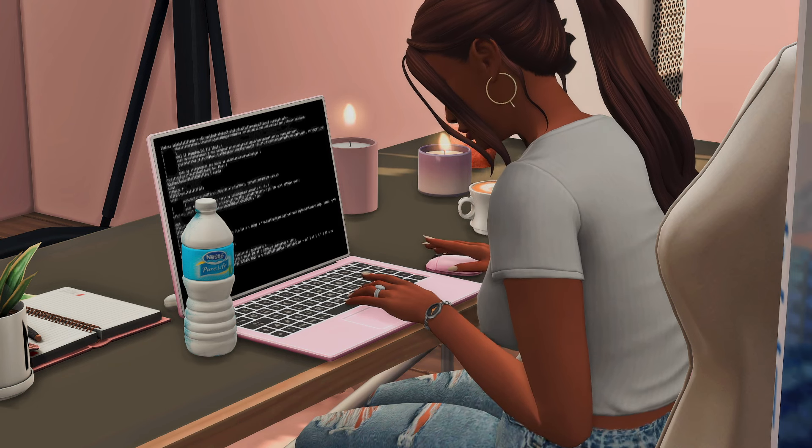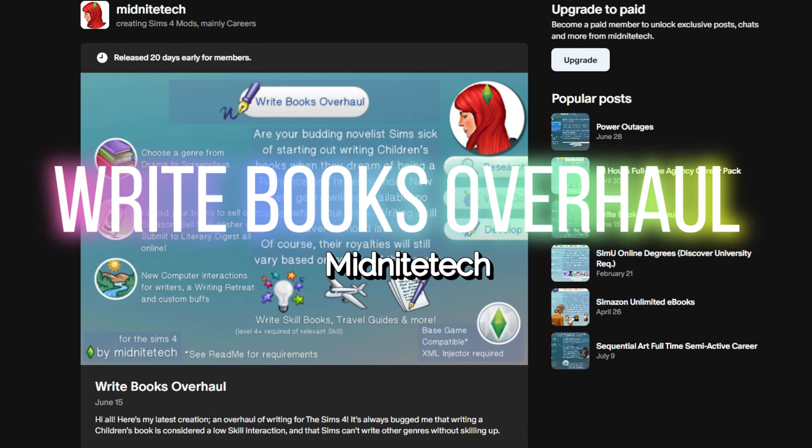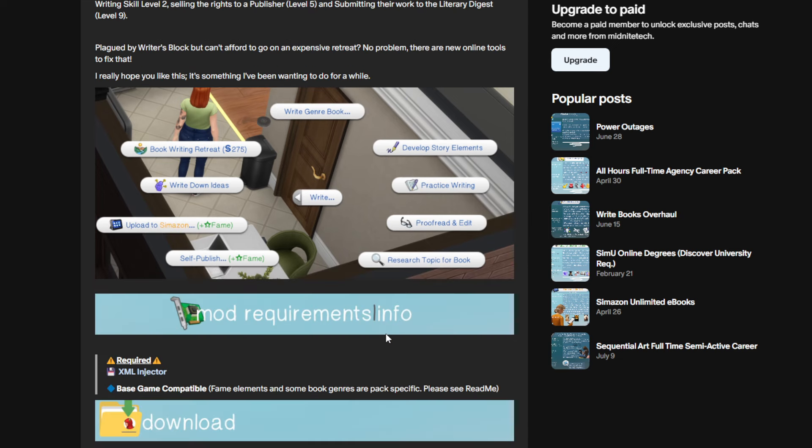Go ahead and download this override mod by Sim Katu. The next mod is the 'Right Books Overhaul' by Midnight Tech. I love this mod because if your sims are into the writer's career or freelance writing, they don't have to wait to skill up in order to write certain types of books. The only books that require skilling up are books about specific skills, like a cooking skill book. Also, if your sims have writer's block, they can go on a writer's retreat for about 275.